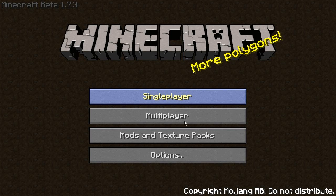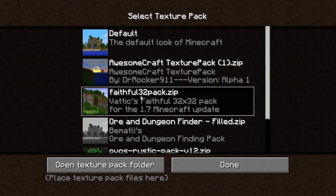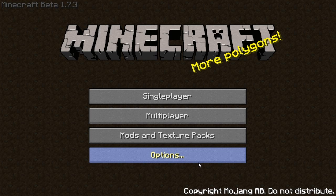Hello guys, Mahmoudiraki here and today I'm reviewing the Minecraft texture pack, Faithful. It's basically Faithful to the default look of Minecraft — just more HD, 32x32 pixels instead of 16x16.